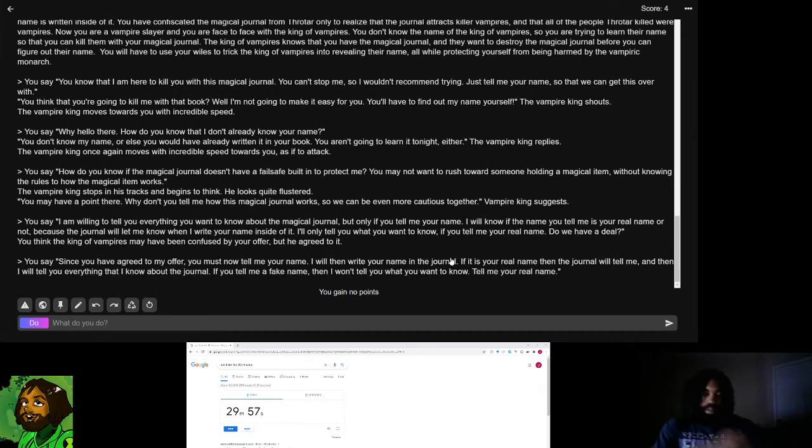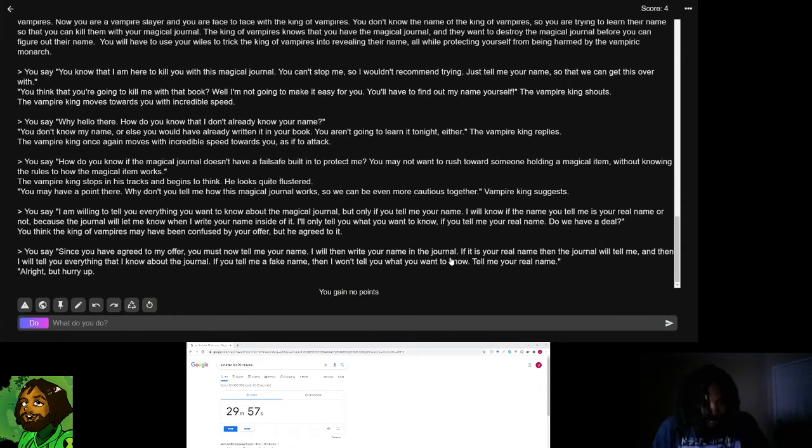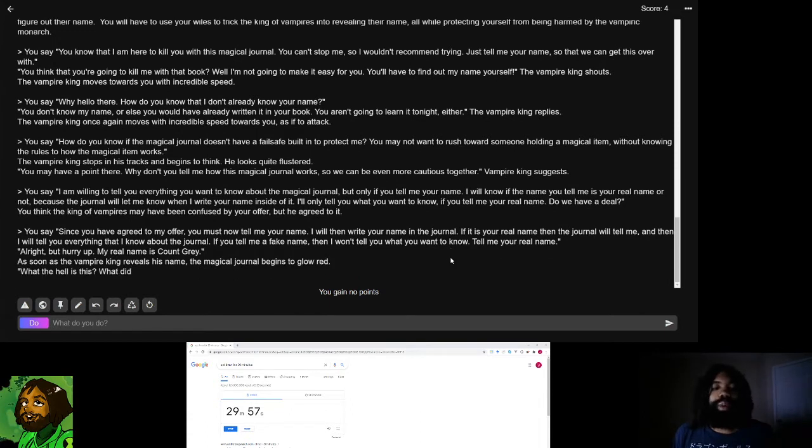Mystery box. 'My real name is Count Gray.' As soon as the vampire king reveals his name, the magical journal begins to glow red. 'What the hell is this? What did you do to me?' Count Gray shouts angrily. I quickly attempt to write Count Gray's name in the magical journal. I say: 'Don't freak out. I am going to write your name down in the journal to check to see if that is your real name.'